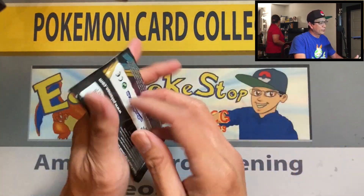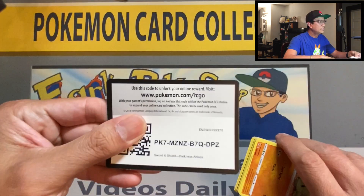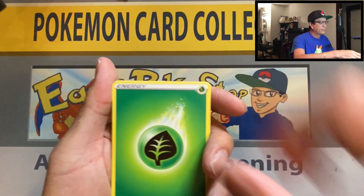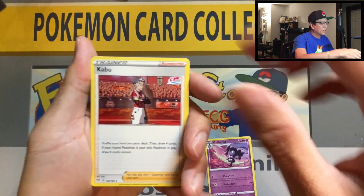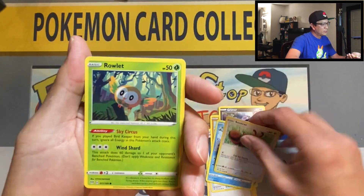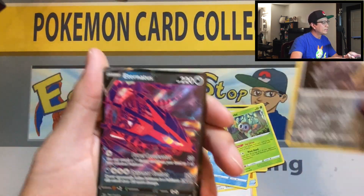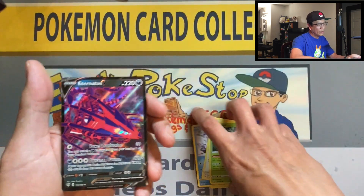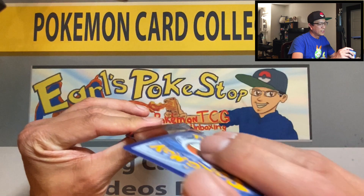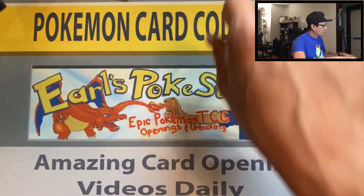Two packs left from the first half of the box. Champion's Path has 10 booster packs inside, has a Charizard promo, and every booster pack will have at least a holo rare — that is amazing. Four cards: gothorita, kabuto, turbo patch, larvitar, grimer, Galarian, darumaka — Eternatus V ultra rare card, pulled that one already. So far a lot of duplicates, the only new thing I've pulled is that Capture Energy gold card.